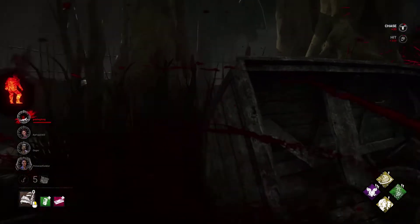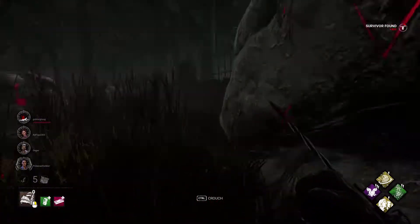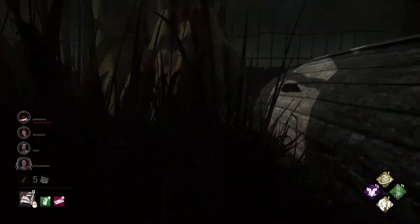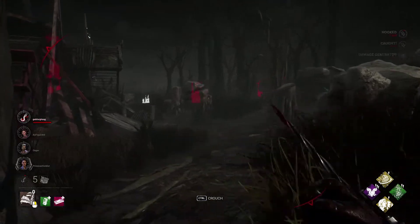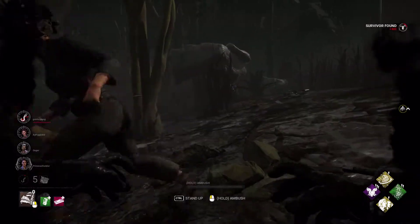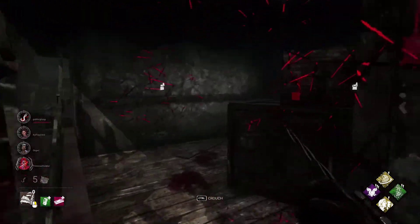The boxes are kind of spread out, and survivors aren't paying attention. I get value already since she was already in my terror radius when I downed her — I thought she was AFK but she wasn't, which is good for me. First hook straight away. We are running Scourge Hooks here — as soon as you hook a survivor, the gen will start regressing by about eight percent. The perk for Pig with this build setup is actually pretty solid.